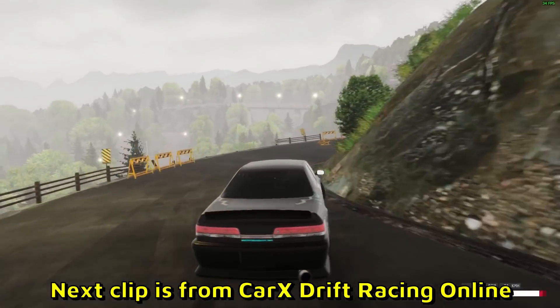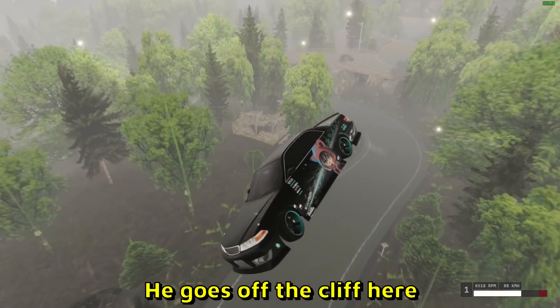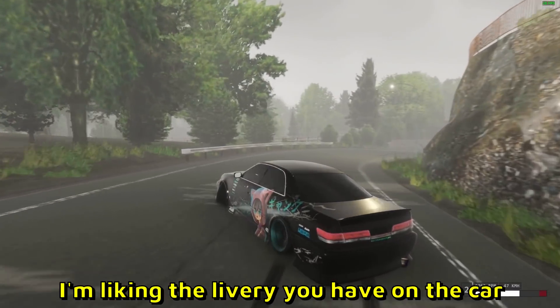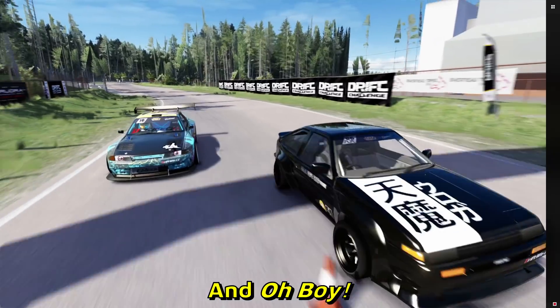Next clip is from CarX Drift Racing Online. He goes off the cliff here, lands it — big jump, lands nicely. I'm liking the livery you have on the car.